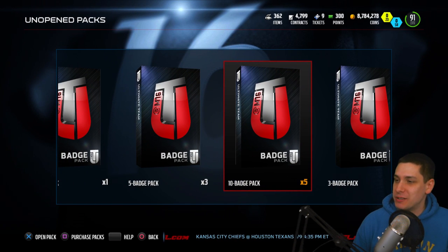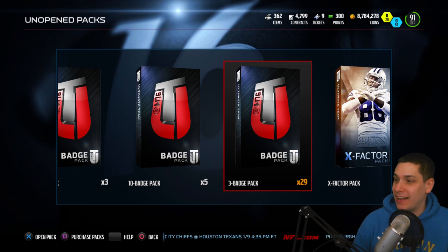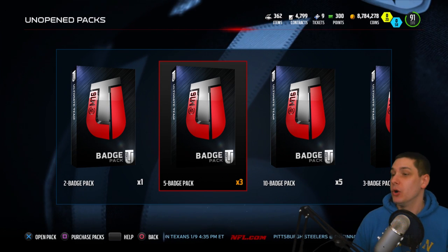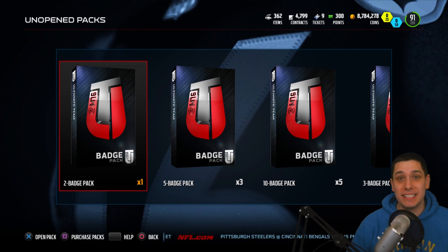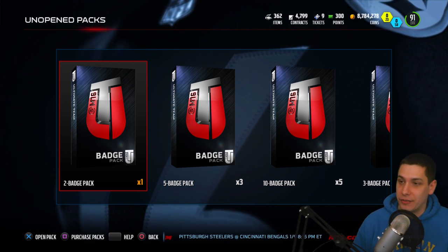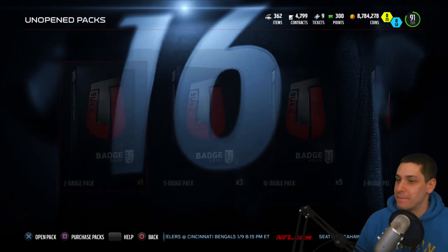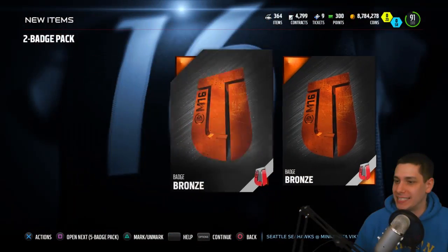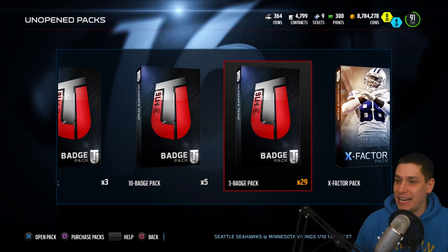We've got five ten-badge packs, so that's fifty. We've got twenty-nine three-badge packs, so it's a shitload — like a hundred and fifty of these things to open up. We're gonna do that and then with the badges we get, we're gonna do some large quick sells in another video. Starting off with the two badge packs — these little ones probably guarantee bronzes, yep, pretty much nothing out of the two badge pack.